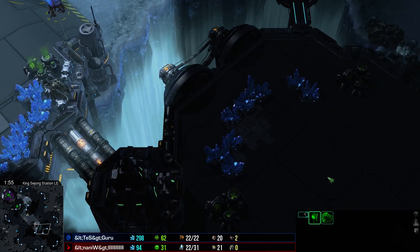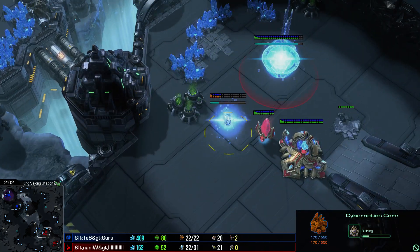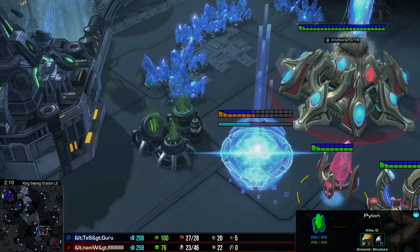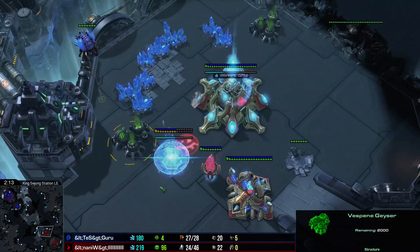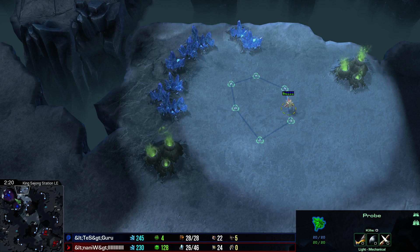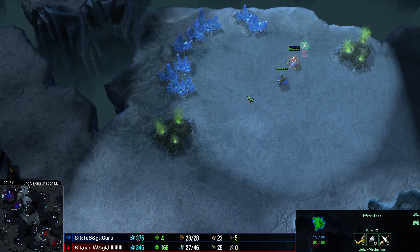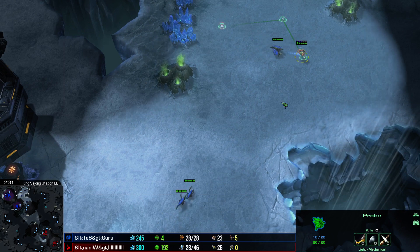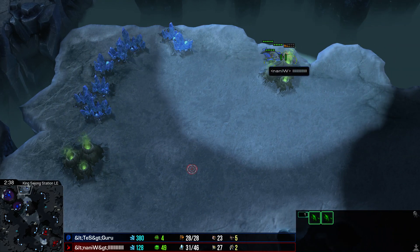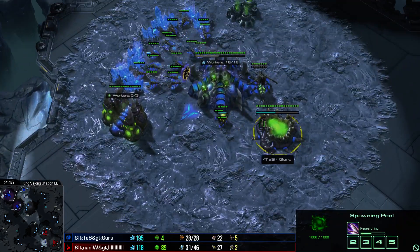Guru is going to find out this was a Nexus first — his Overlord should come in and see the Nexus timing, but at that point there's not much he'll be able to do about it. Naniwa also got his probe over to try and deny a third base in case Guru responds to greed with greed. Guru harasses the probe with Lings to try and get it. The probe goes down, but now Naniwa knows the third base is on the way and that Guru is responding to greed with greed.